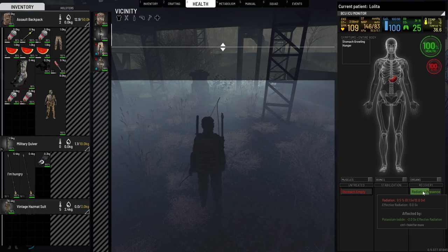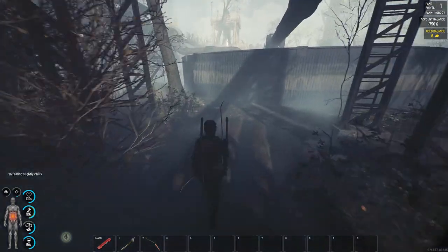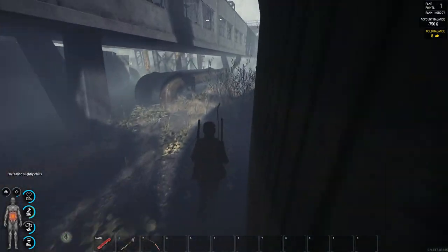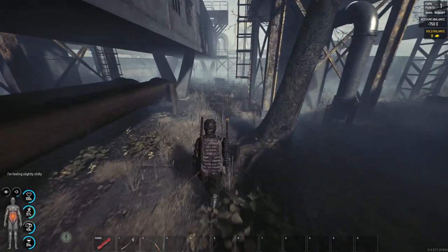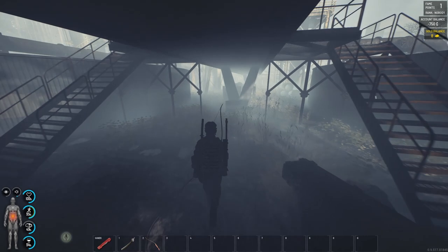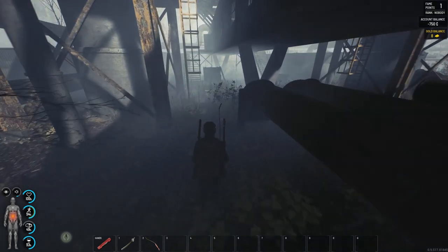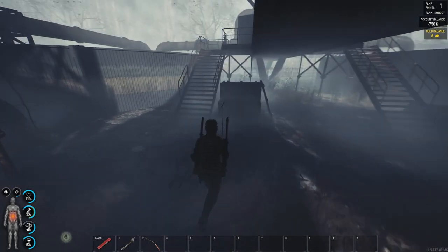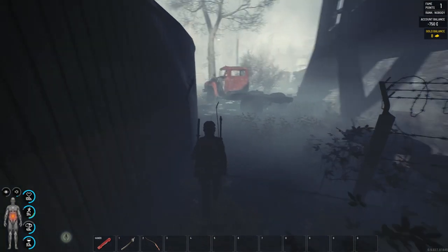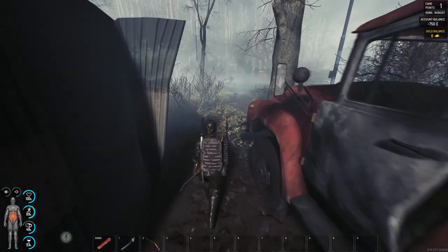We already peed once from the watermelon. Radiation is going down to 0.5 so we are totally safe. Now let's go to the proper city location. I want to show you the places worth looting and places worth making a base - many options for both official and private servers. I'll tell you what you better not do in the city to survive, and what you actually should do.